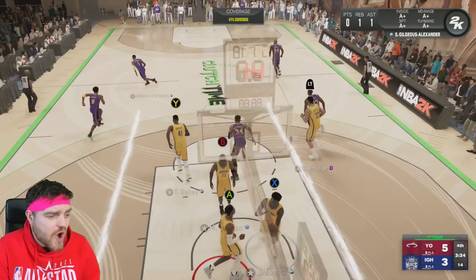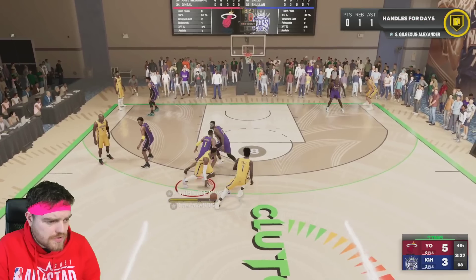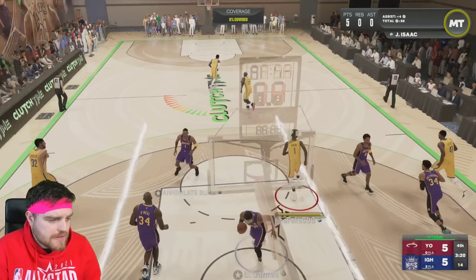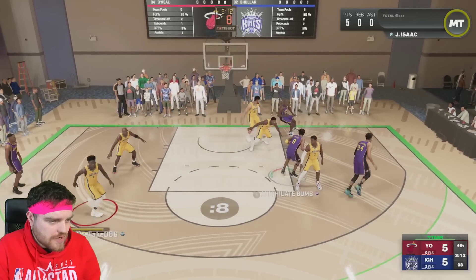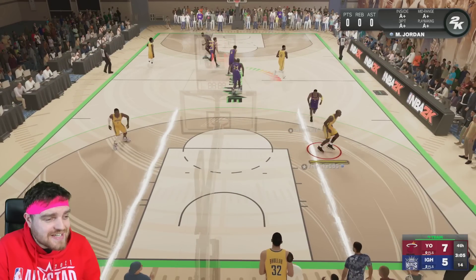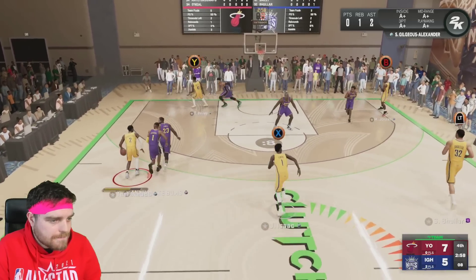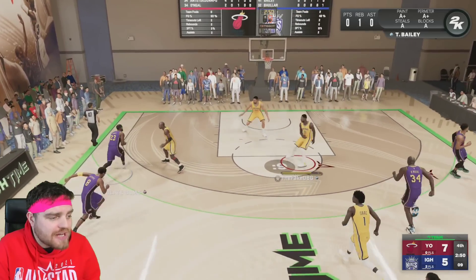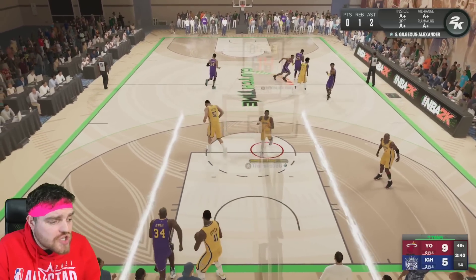I played a game earlier today and I spammed triangle three times and nothing happened, then three-four seconds later my player just started jumping uncontrollably - all three triangle presses registered at the exact same time, but not when I actually pressed triangle. Good shot Isaac, come on. I should have my steal - apparently not. Blob should be on here. Oh it's a foul - you can't just clean something out of the air like that. Great defense Jonathan Isaac. Oh my god that is just getting hoed - that's unlucky. I try to pump fake and this guy's ultra aggressive.